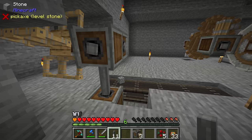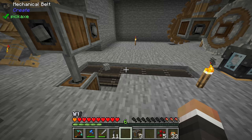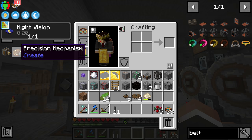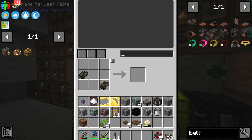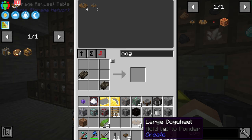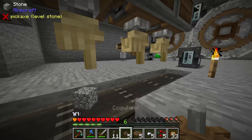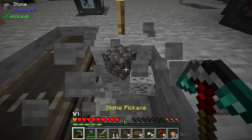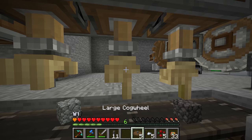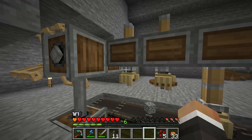The conveyor belt is running — though without any speed acceleration it's painfully slow. The deployers point down and receive kinetic energy from the gearbox. We load them: right-click on the bottom of each deployer — not the hand, the bottom — to add items. First deployer gets five small cogwheels, second gets five large cogwheels, third gets five iron nuggets. We take the gold sheet, drop it on the belt, and as it reaches each deployer it gets a component placed on it.